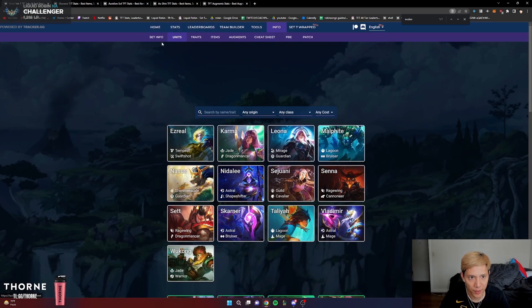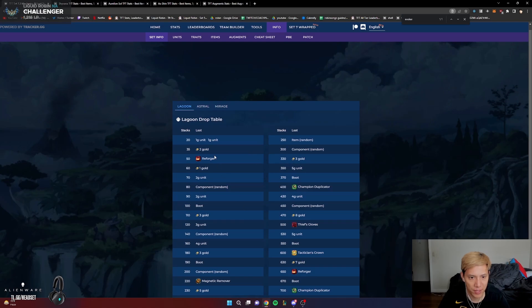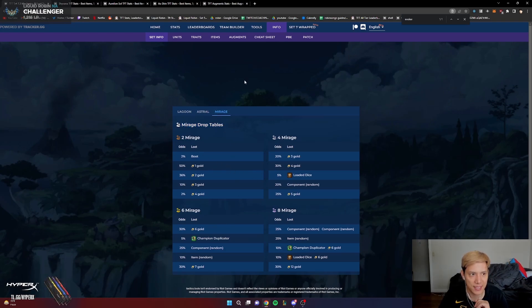There's one last thing I use — the Set Info page under Info. It gives you the Lagoon drop tables, Astral tables for every number of Astral stars on your board, and the Mirage loot table for Pirates. TL;DR: use the augment page, unit page, and team comps page to know what augments are good generally, what comps are good in the meta, what augments are good for specific comps, and what BIS items are for each unit. Use your brain too — don't just blindly pick the lowest average placement augment; look at your board and units as well. Good luck, guys!